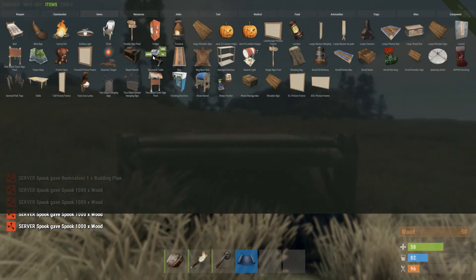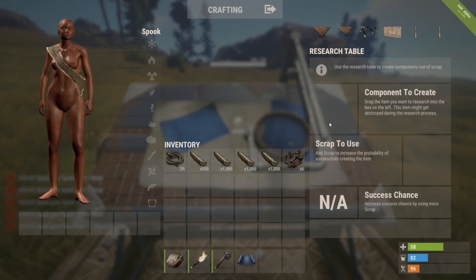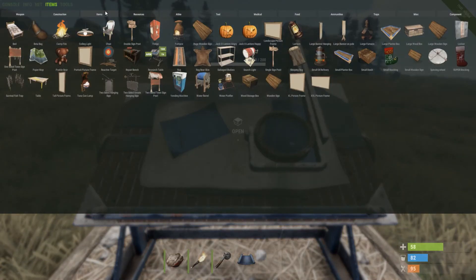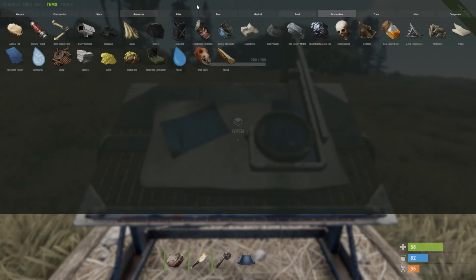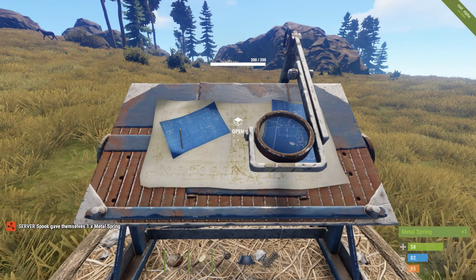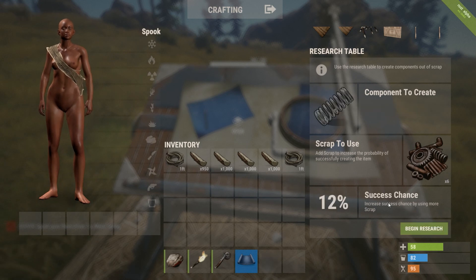I'll just try and get one now. So — component to create. It's worth saying you need this component before creating one. So if you want to make rope, you need physically a piece of rope to put in there to make one, then use some scrap. I'll just grab something quickly — let's make a metal spring. 12% success chance, and you can increase the success chance by using more scrap.